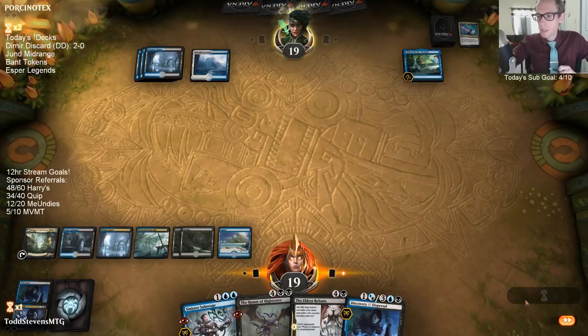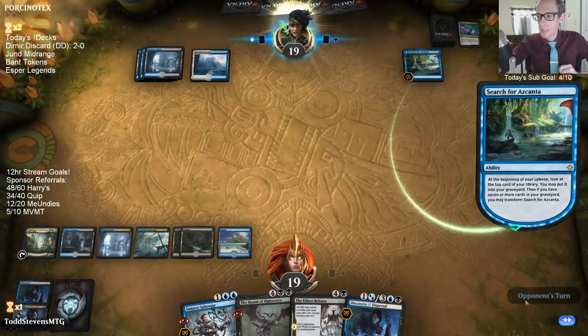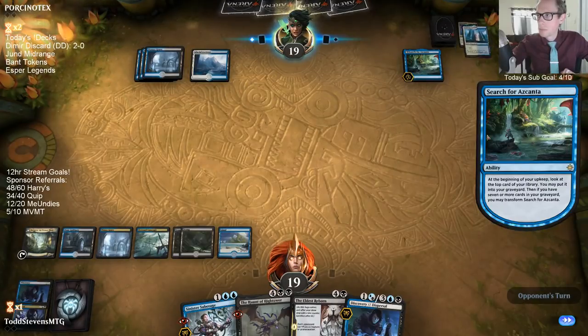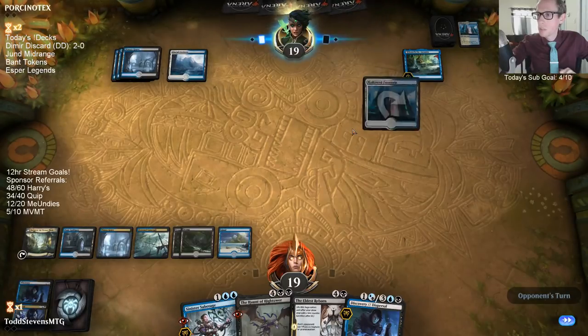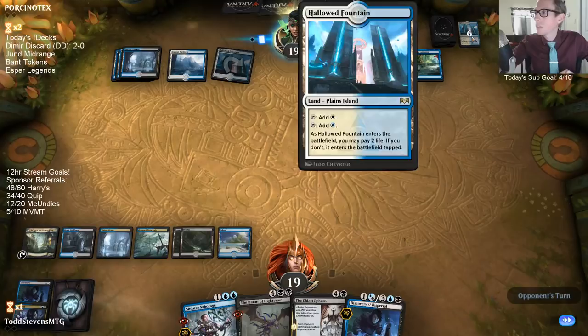I think I'm going to bounce it on their end step, or maybe just activate Azcanta. They're discarding lands — I don't know if they know how control mirrors go. Lands are really important. Oh, lucky — still got a land.